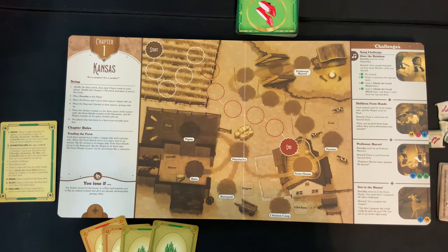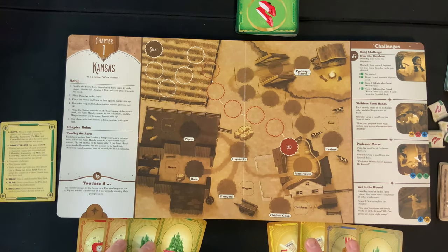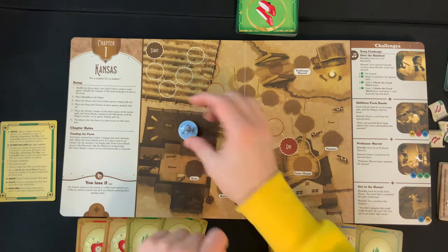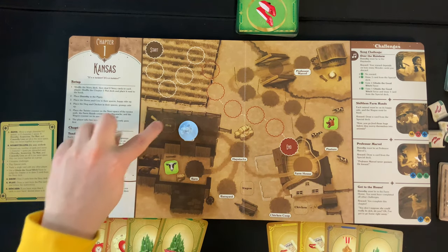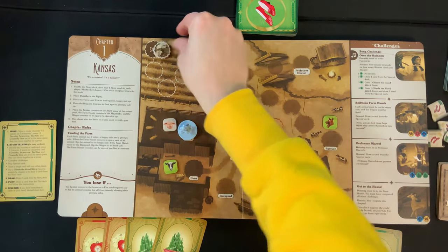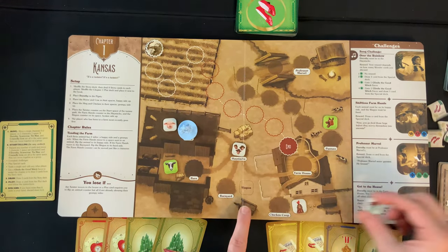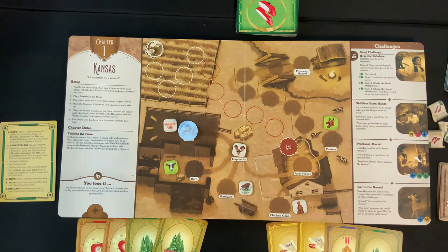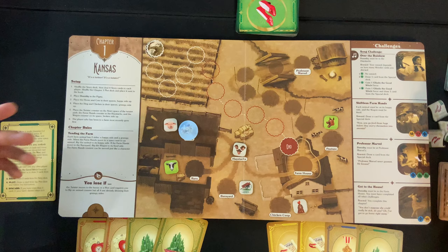With your shuffled story deck, each player gets four cards. Since this is a completely cooperative game, I'd highly recommend playing with your cards face up. The instructions tell us to place Dorothy in the pigsty, place the horse and cow in their own respective spaces, place the hog and chicken tokens unhappy with the white side up, place the twister counter in the start spot, place the farmhands in the haystacks, and place the wagon broken-side white-side up on the wagon spot. The player who has most recently been to a farm goes first, then it goes clockwise.